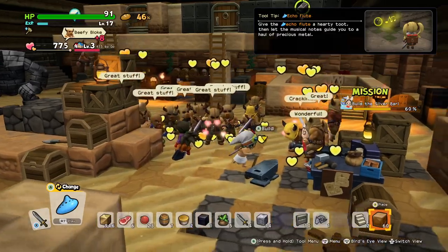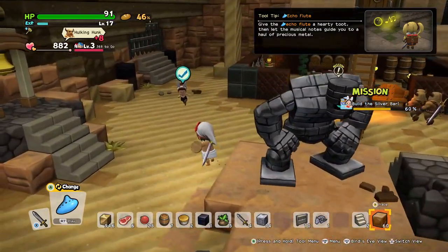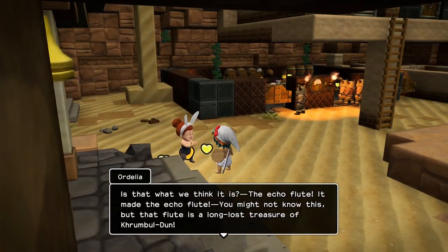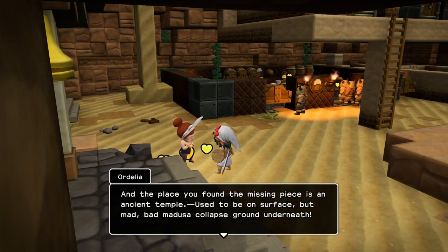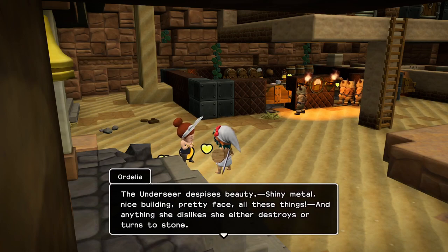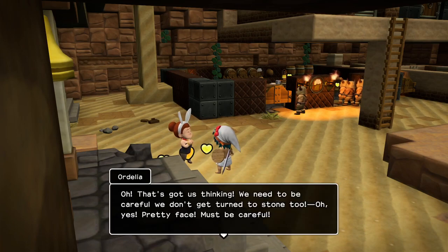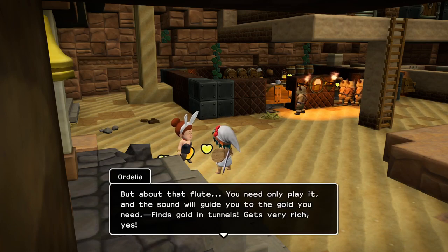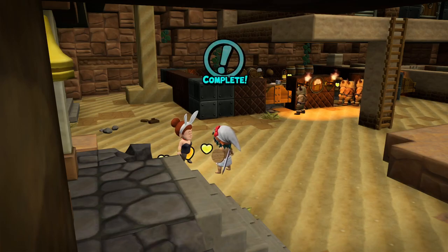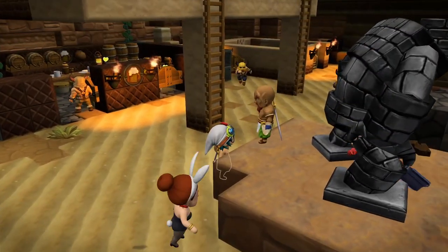So we need to head down deep and see if we can use the echo flute to find some gold. We kind of want to make sure we don't get turned to stone by Medusa — sorry, Madusa. But now that we have this, we can probably find some gold down super deep, which I think we're going to do now.